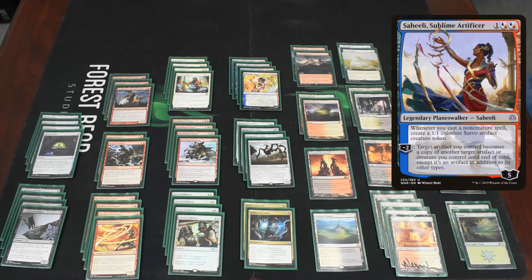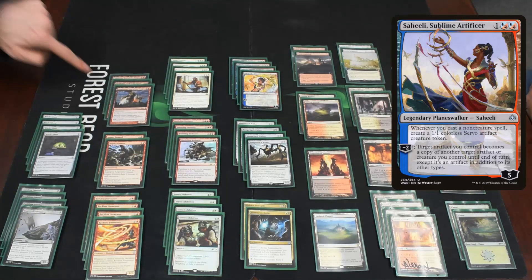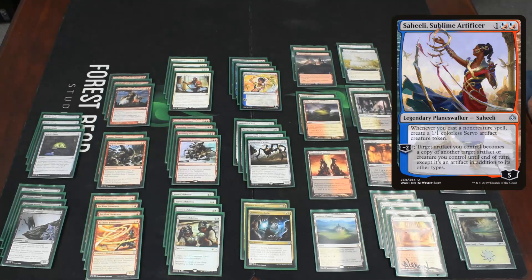Then we have four Saheeli, Sublime Artificer. This card is really cool in this deck because you can turn those little servos that don't do a whole lot into extra Witch's Ovens, which is pretty fun. But the most important thing it does is whenever you cast a non-creature spell, you get a servo. If you may have noticed, there are a lot of non-creature spells that are making servos, so it just gives you a little extra. And of course the double red cost is helpful for Purphoros devotion if you're in the mood for that sort of thing.